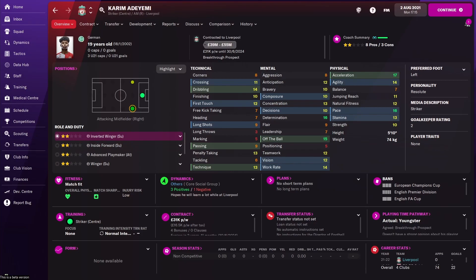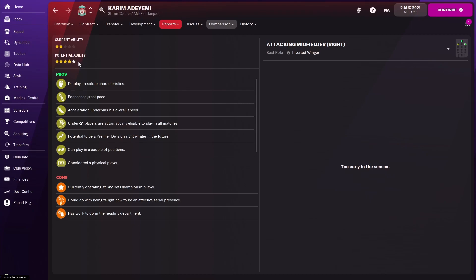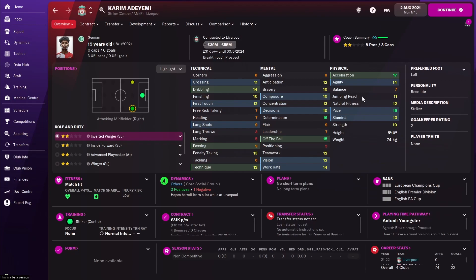Our next signing is certainly one for the future: Karim Adeyemi. Such a great wonderkid on Football Manager — able to play in the striker position or even on the right wing. He's more the striker for the future, which is what we wanted. For only 8.5 million pounds with potential to rise to 20 million, it's an absolute steal for a player with five-star potential ability. His physical ability looks great; technically he has a little to improve, especially that finishing of 10, but he will get better.